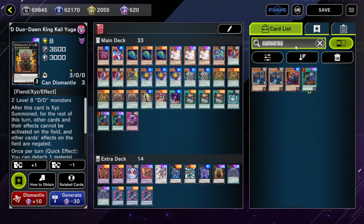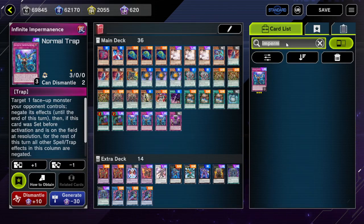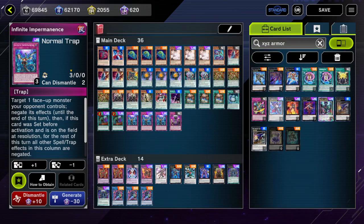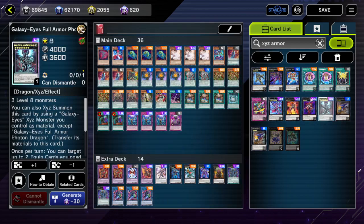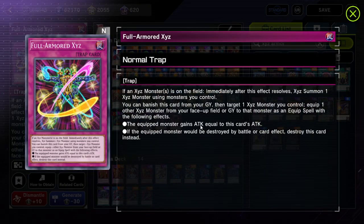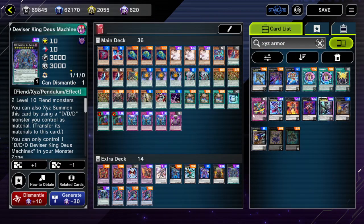So how exactly are we going to go into our copy of Duodonking Kali Yuga? The idea is pretty simple; execution might not be. We're going to use the newly added XYZ Armored cards - specifically Full Armored XYZ. If an XYZ monster is on the field immediately after this effect resolves, XYZ summon one XYZ monster using monsters you control. So all we need is to control DS Machinax and two level 8 monsters, bare minimum. Then boom - Full Armored XYZ all over our opponent.